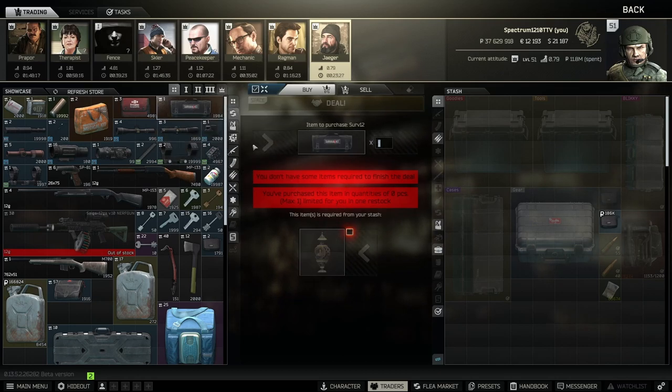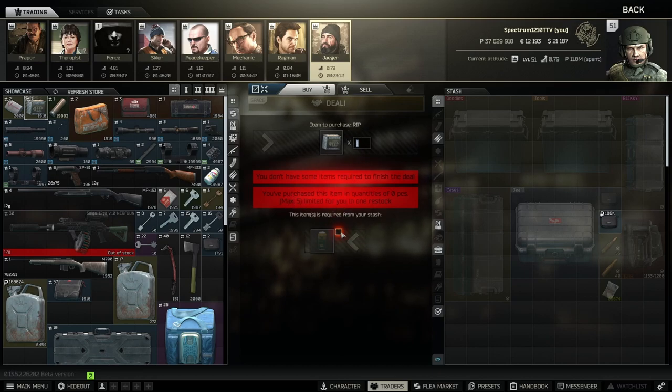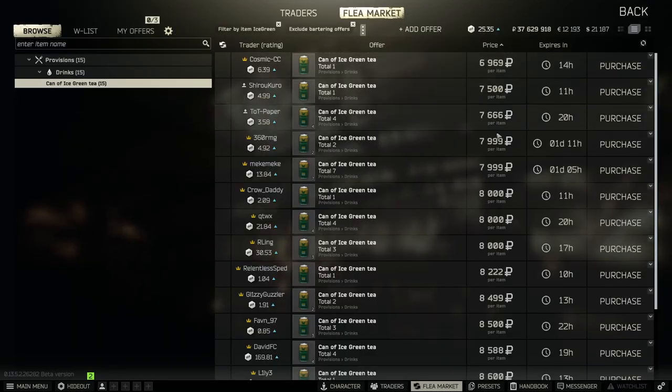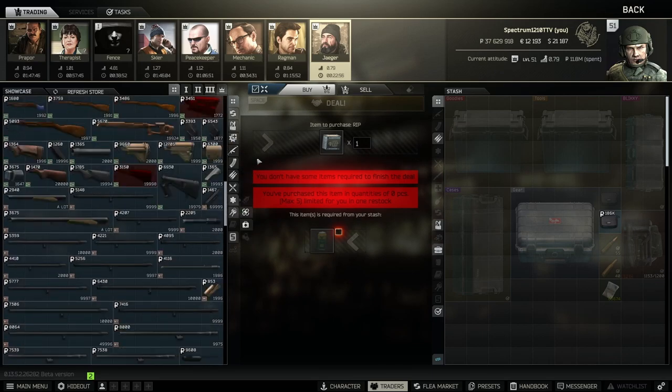The Tac-30 scope barter I do all the time — really like that scope. I do the survival kit barter if they're not cheap on the flea; it's a guaranteed 42k but most of the time you get them cheaper. And if you like leg meta, here's how you get 100 rounds of 9x19 RIP for really cheap — about 7,500 rubles for 20 of them. That's all the notable barters.